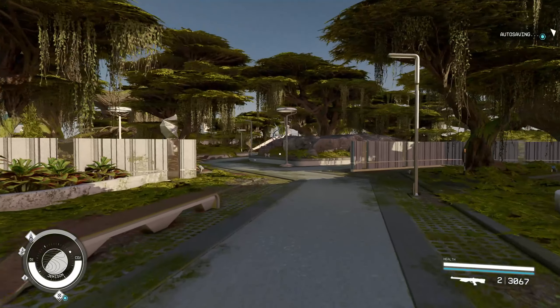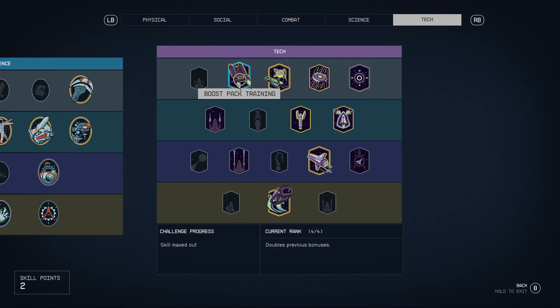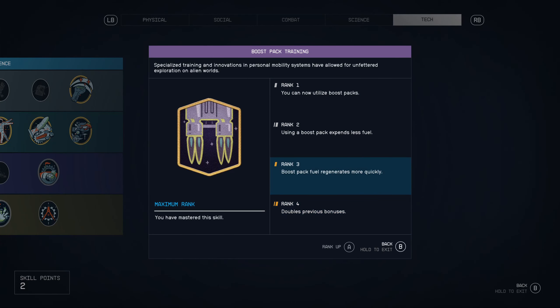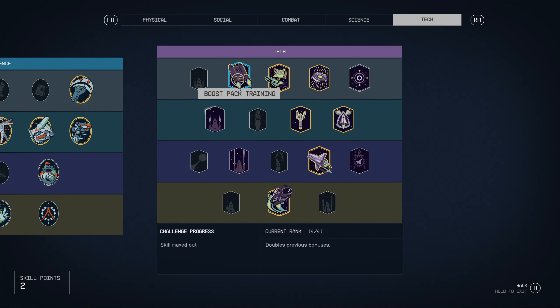Tip number two is about your skill tree. There is a certain skill tree that you're going to want to prioritize first. Boost pack training — definitely put early skill points into this, because you're going to be using it to travel literally everywhere until Bethesda adds other methods of travel beyond fast travel. Your boost pack is your friend.